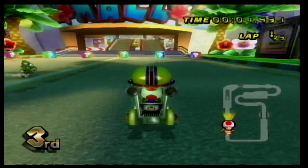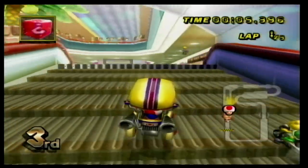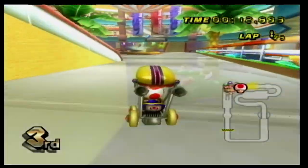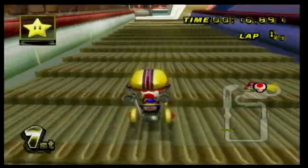Number 2 is Coconut Mall, and I think we can all agree this is an amazing track. Taking place inside a mall, this course has you trying to go up the right escalators, and it has you dodging cars with Miis inside of them. This track captured the look and feel of a mall really well, and the design of this one is amazing, plus the music to this one is a banger.